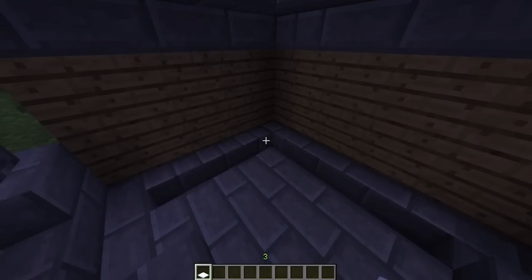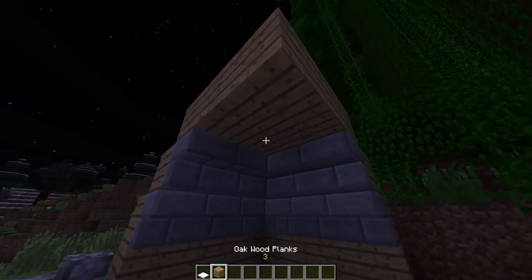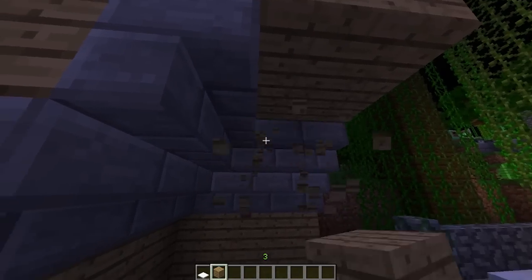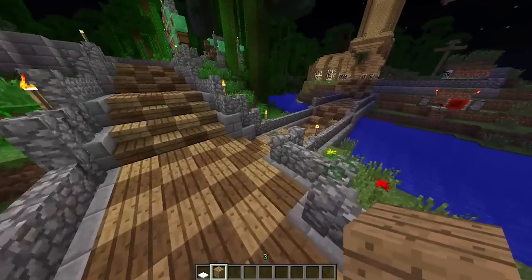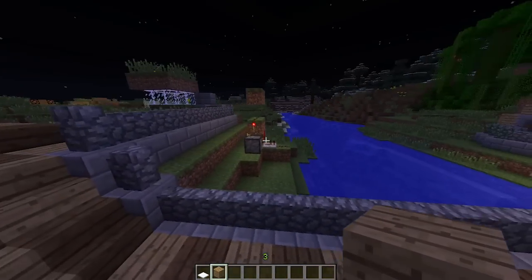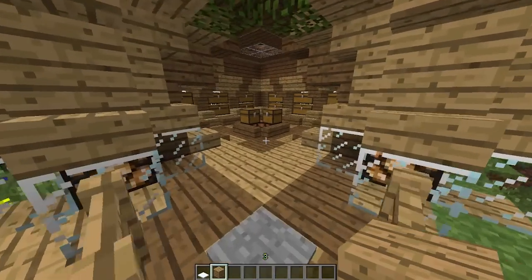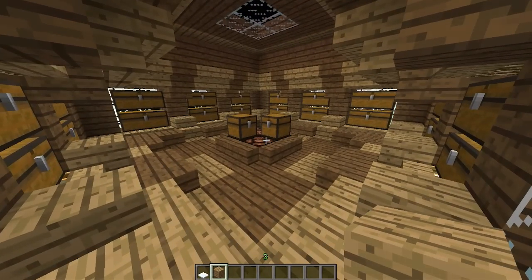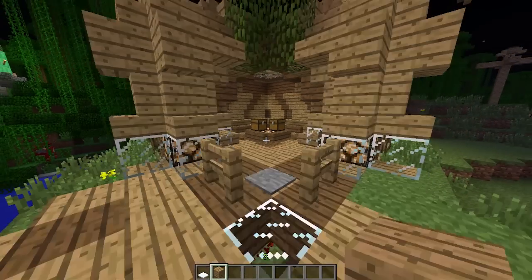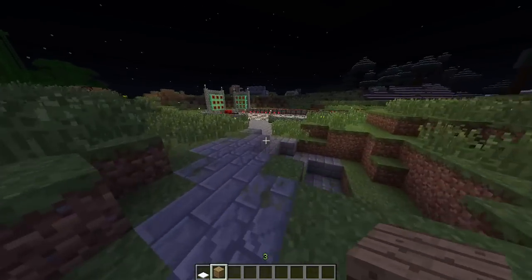Here's my little test subject for the lighting glitches with half slabs — it's less noticeable than it used to be, so they're working on fixing it. Here's a redstone test I was doing: when you stand on it, it flips, and when you get off it flips back. Before it would just keep flipping, but now it's an actual machine that properly turns on and off.